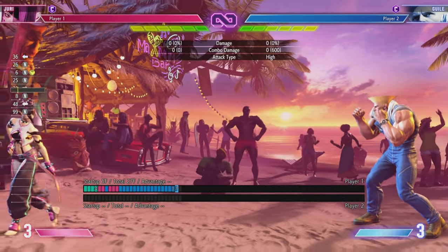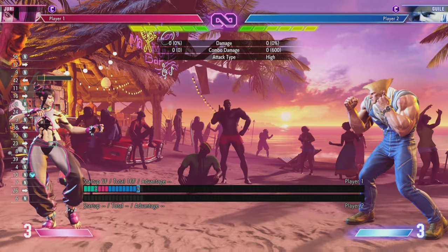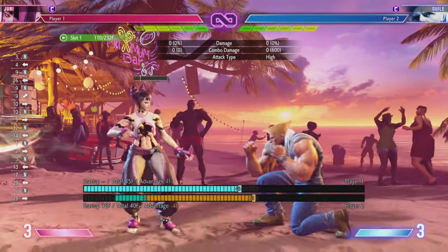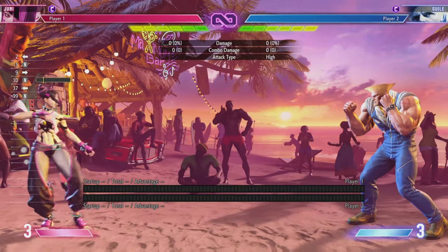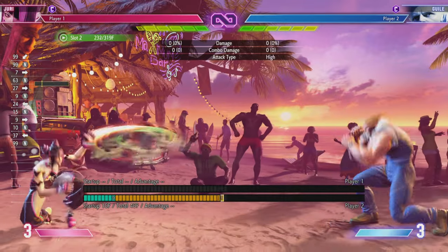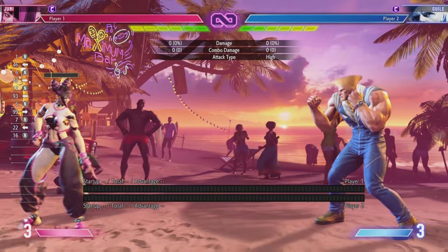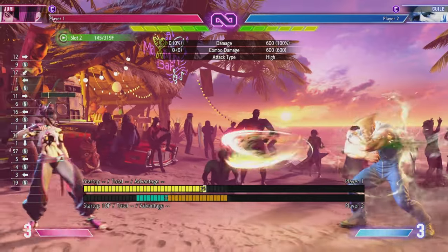So you guys have to pardon me with how I showcase this — I've been messing with this for the last 45 minutes and for the life of me I cannot get Guile to just shoot projectiles at me when I jump. He constantly messes up his buttons. You playing Juri as the rushdown character are going to more often than not find yourself in a situation like this. Now keep in mind this is a bot — a real player is going to continue moving backwards as he fires projectiles, and as you get closer he's going to flash kick or drive impact. But overall, the game you're going to be playing is closing distance and getting closer as he fires these projectiles.